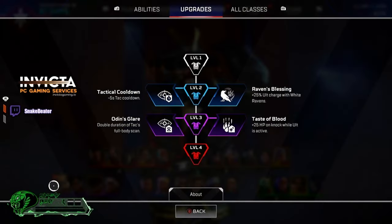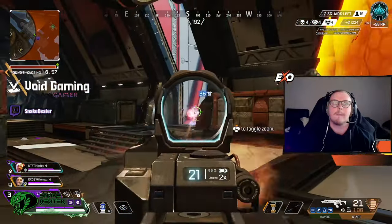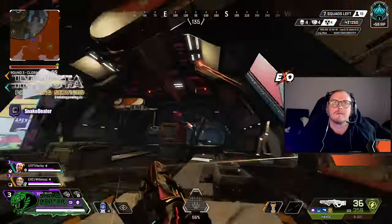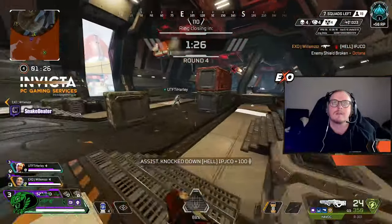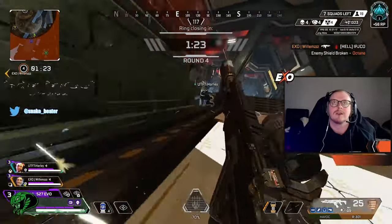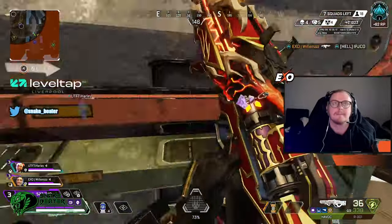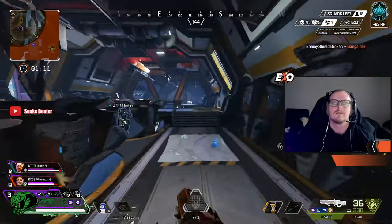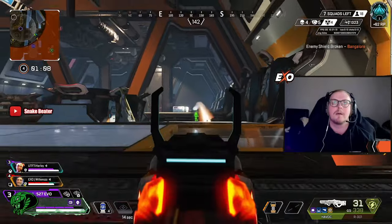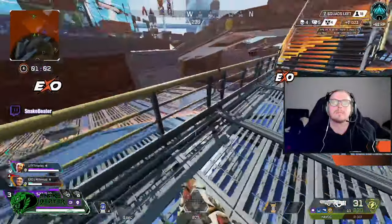Moving into level three, the options are a little bit more difficult. I personally find Odin's Glare is still the better option, and once again it comes back to that vision, those wall hacks — being able to see people and where they're moving, keeping up that vision for longer. This gives you that full body scan for double the duration, which is really helpful. Especially when you're pushing through smoke, and especially since we have no digital threats this season unless you're using a PK or a pistol. As soon as you come up against a Bangalore team, you're able to scan, get that vision for your team, push with ease — and it's so good.